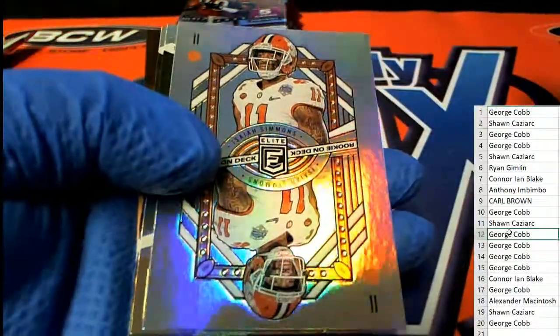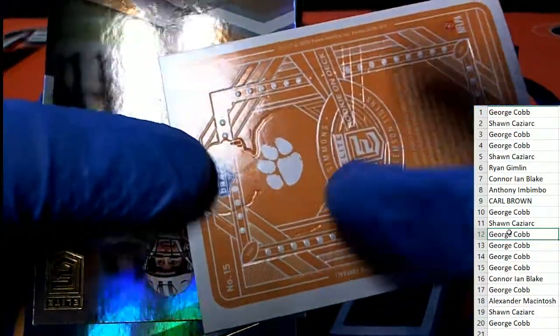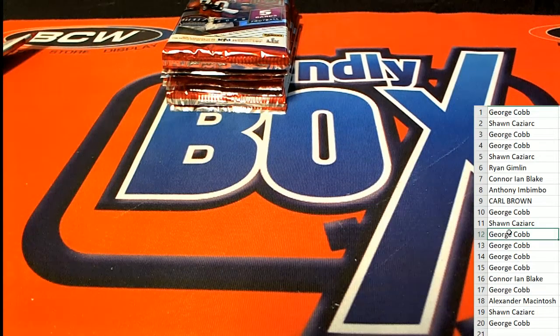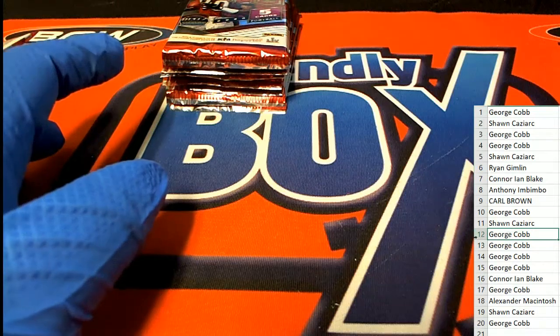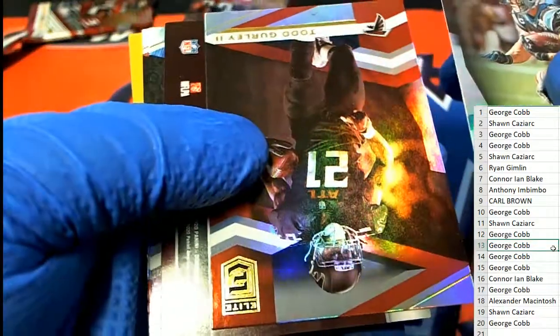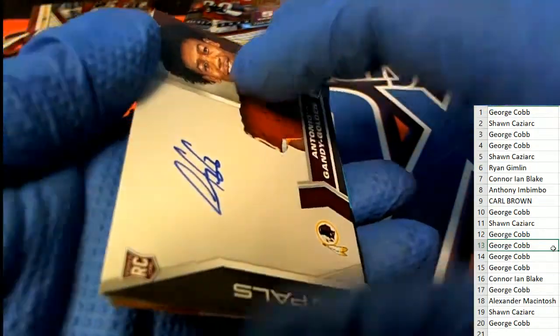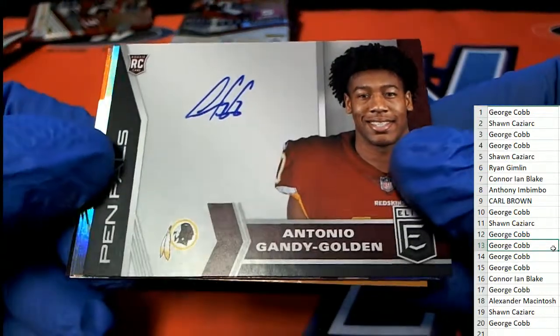George, pack 12. Isaiah Simmons - very cool Isaiah Simmons. Look at that, it's got the paw, it's got all the Clemson stuff on this side - very nice. All right, George got pack 13. Look at him top his own number. Look at this Redskins - what is this? Pin Pals! Nice Pin Pals rookie auto!